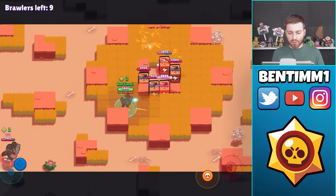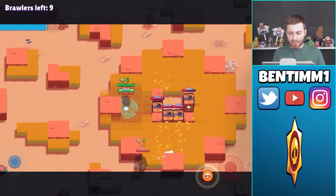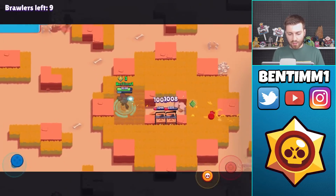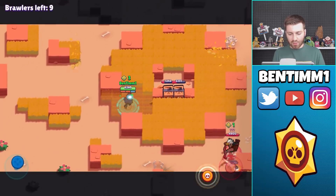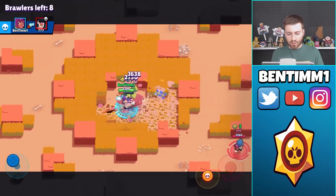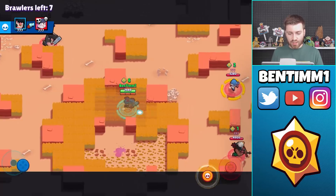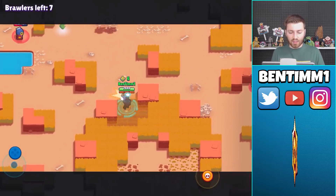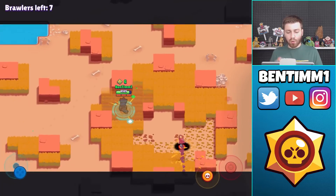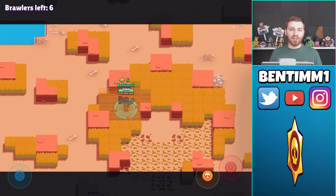We've got a Bull going into mid — I can beat a Bull early on I just have to get elixir first. I'm trying to avoid him; you can see how he can beat me up close at the moment. Use your boxes to your advantage to get out because pretty much everyone is auto-aiming at this point. He has no super, so that was a tactical play. The Bull is converging along with another Bull, so I have to back out and be cautious.